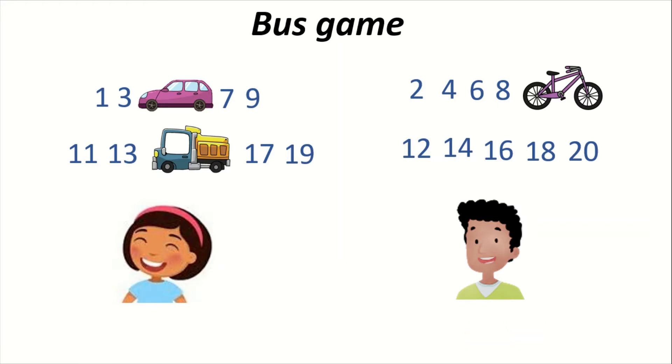For example, after saying one, two, three, four — as five is a multiple of five, it is replaced by a vehicle name, such as 'car.' Then six, seven, eight, nine continue normally, and instead of saying ten, the player says a vehicle name like 'cycle,' replacing the number with a vehicle name.